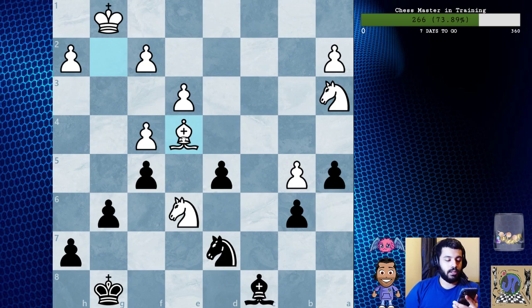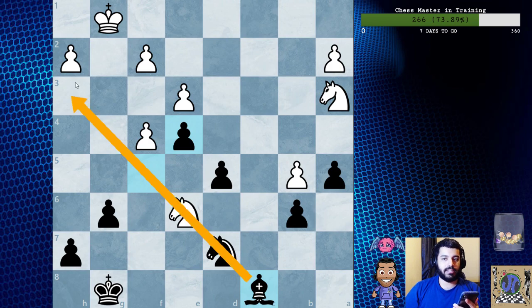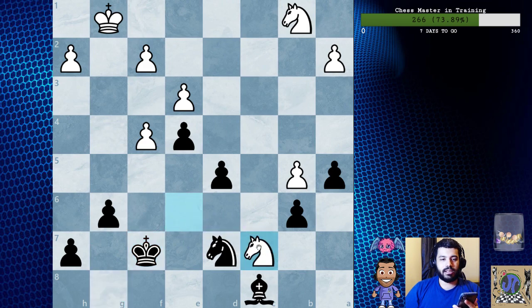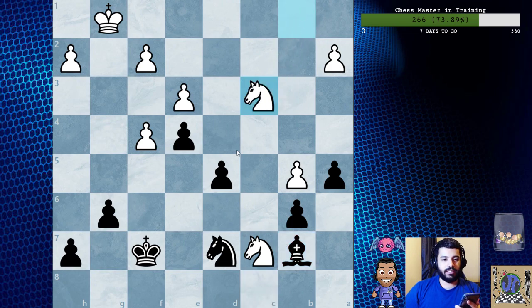After Bxe4, it improves black's pawn structure. Nevertheless it seems sufficient for equality, which cannot be said about many other alternatives. So fxe4 — now the bishop finally has some space. Knight b1 trying to improve the knight, King f7. Then Nc7 looks like a mistake — this is probably too ambitious and possibly based on a miscalculation. Maybe Nd4 was better.